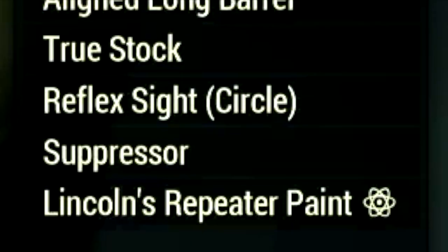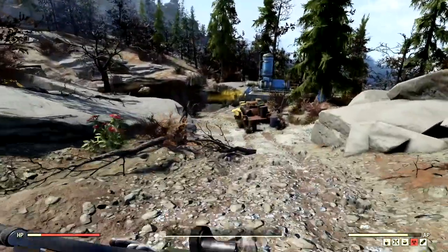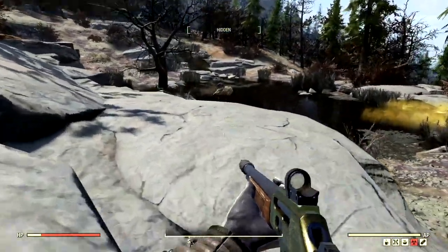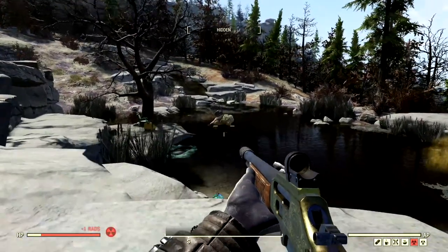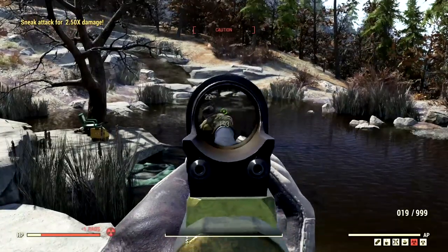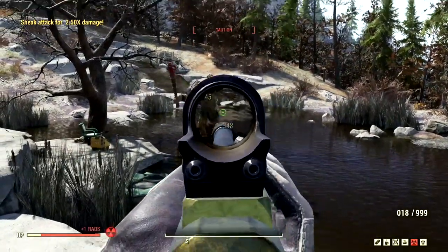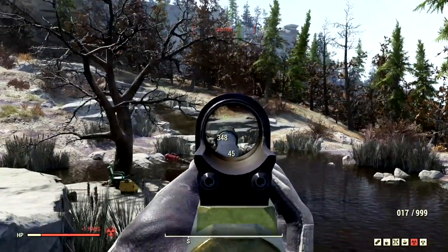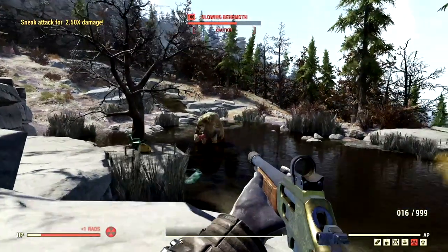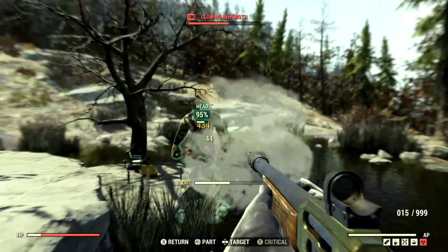Now to begin our demonstrations with our all-powerful lever action rifle, we've made our way over to the one and only level 100 glowing behemoth that goes by the name Lancelot. He's snoozing away, so I'm going to start by shooting him in the back of the head. 193, 348, 348, another 348. Now we're of course going to get the most amount of damage, so here we go.